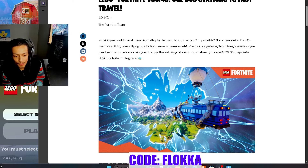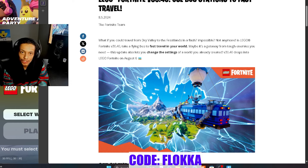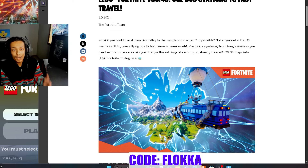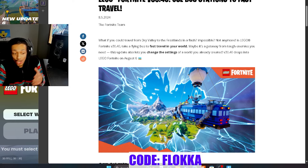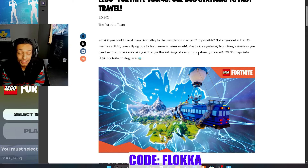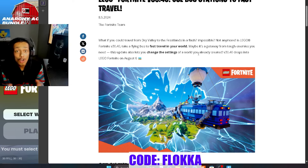What if you could travel from the Dry Valley to the Frostlands in a flash? Impossible — not anymore. This update will be bringing fast travel to our worlds in the form of the bus station. We can also change the settings of our worlds to make them safer, more dangerous, or exactly how we want them. There's so much more being added as well, including toys.